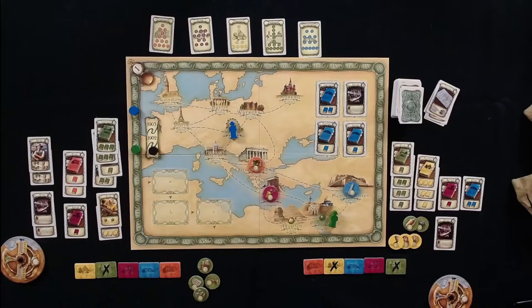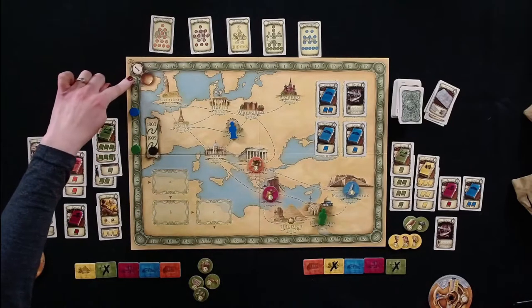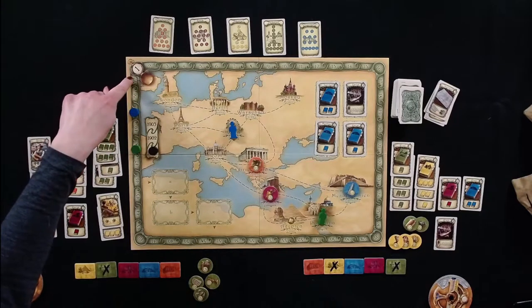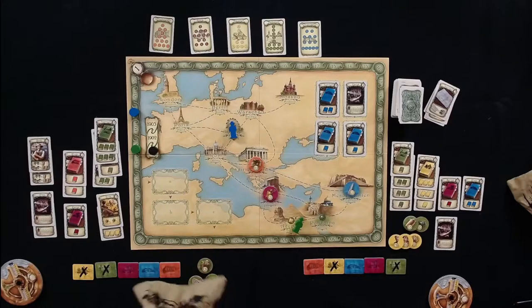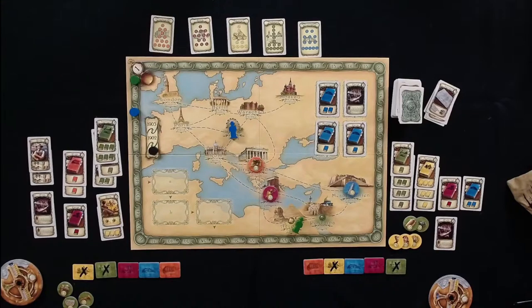A London card comes out. Tom calculates there are four weeks left in the year and he has six knowledge in Egypt. He decides to spend one week moving and three weeks excavating Egypt for four total, drawing three tokens. He reflects that drawing only three turned out pretty well for him last time.